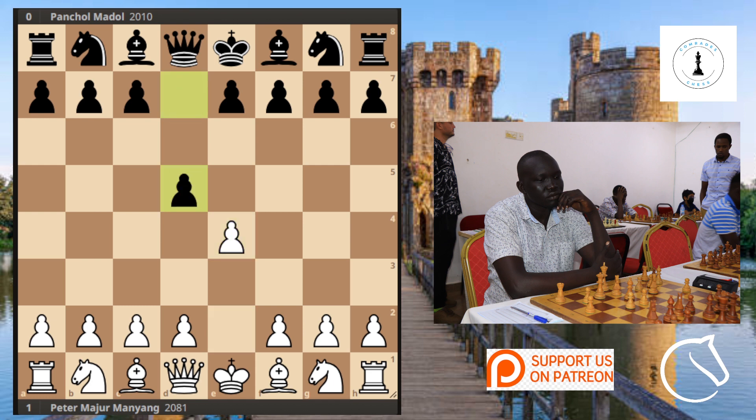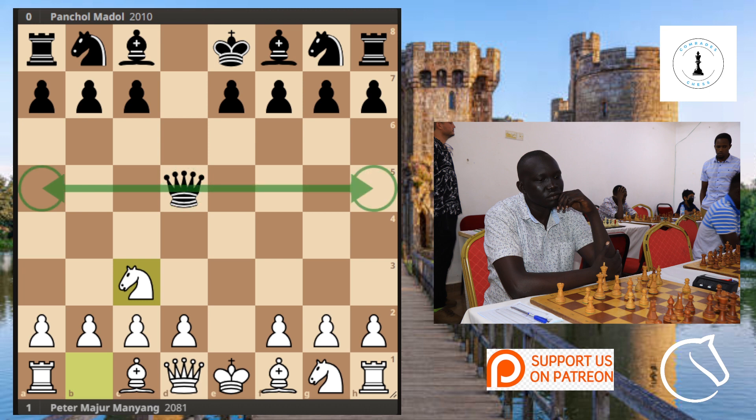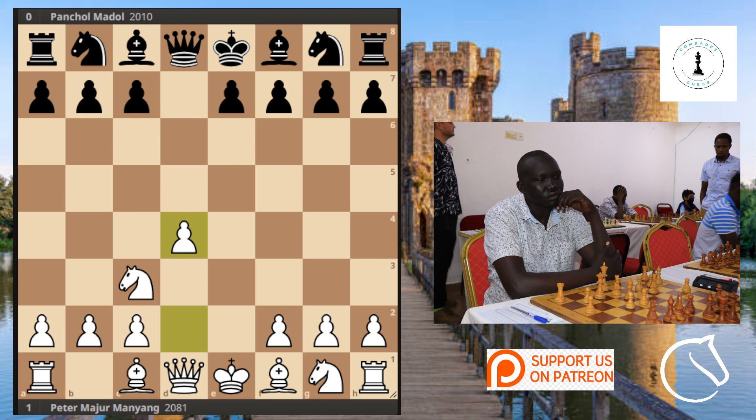Peter Majumanyang, of course, likes the move e4. Then we see d5 on the board, which brings us to the Scandinavian Defense. Then we see takes and the queen takes, so we see the knight attacking the queen and the queen falls back. The queen can always go to a5 or fly around to safe places — this time falling back is the Valencian variation.